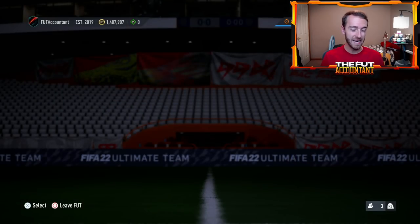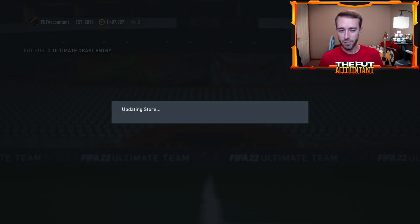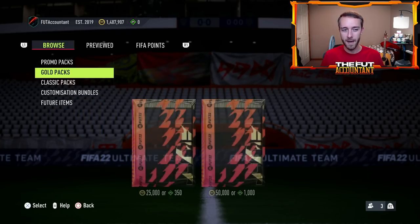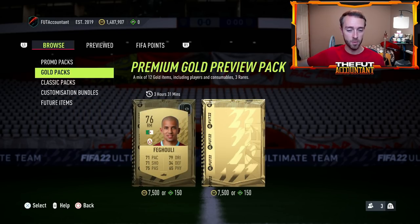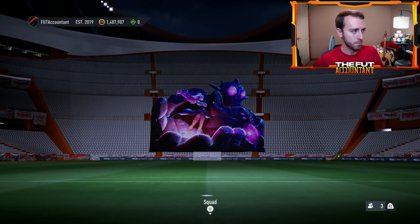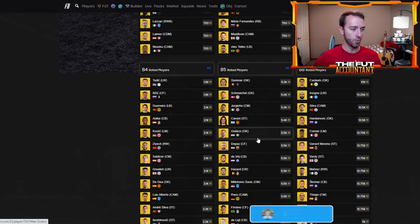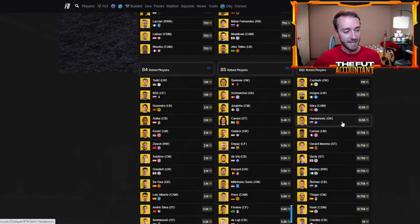We still haven't seen the new preview pack that's been added to the code — an 81 to 86 preview pack that has not dropped yet. That would be one of the most interesting things to affect the SBC fodder market. Whether they drop it before or after the icon SBC is released is something I would watch out for. As of right now, SBC fodder has really not moved — 85s are still around five and a half thousand coins, 86s are still 10 to 11k.